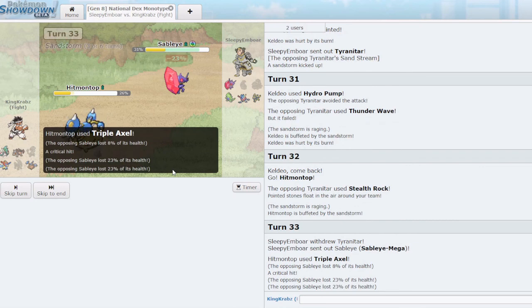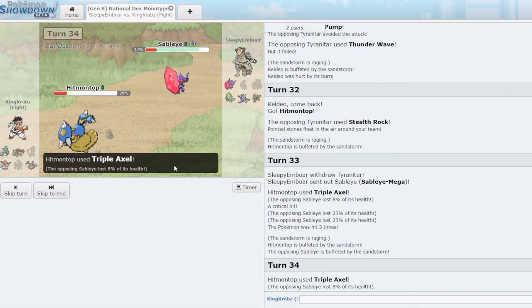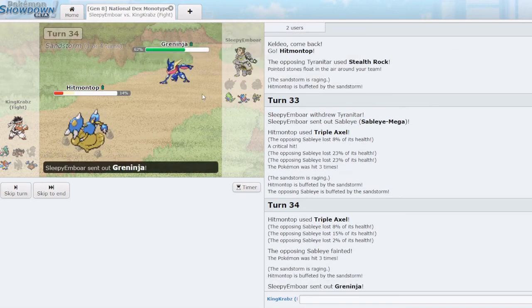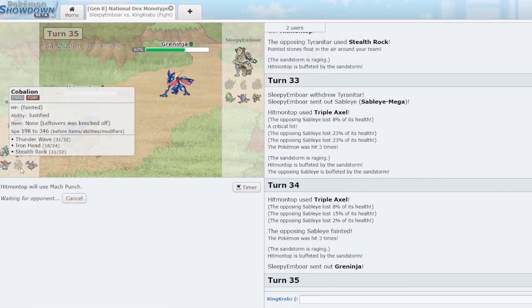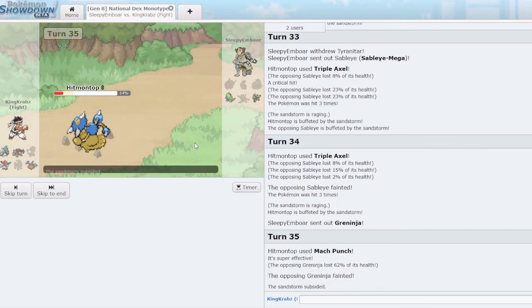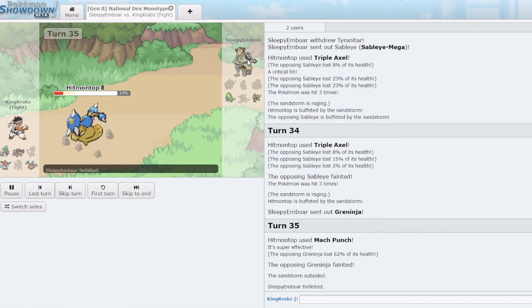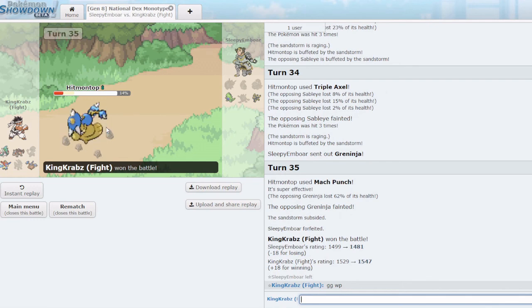Those Triple Axels hitting were absolutely crucial to this game. This was a very very tough mono dark team to fight. They end up forfeiting — which makes sense; Hitmontop wins the end game, if not Terrakion definitely does. GG — my opponent played amazingly. That was a very tough dark team to fight. With that let's pause and be right back.